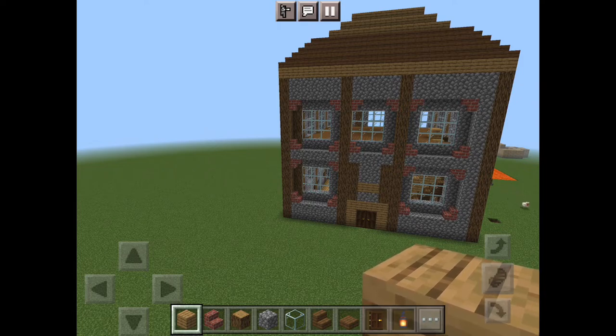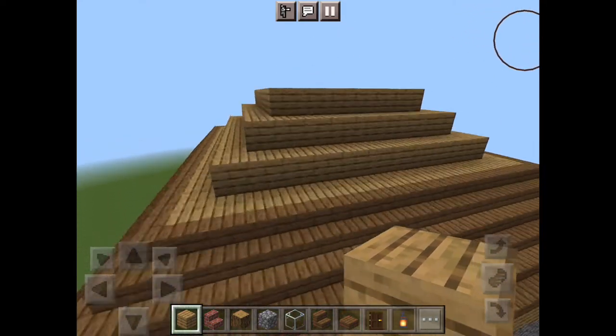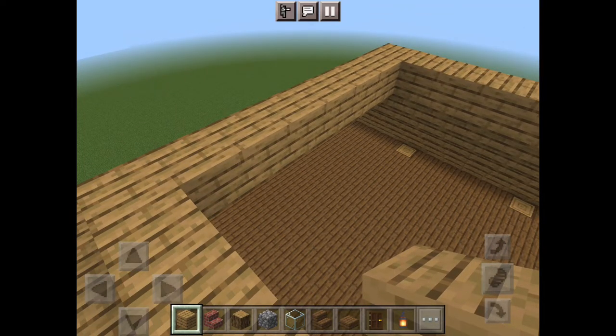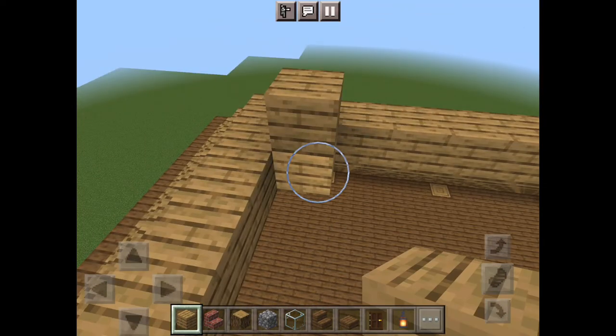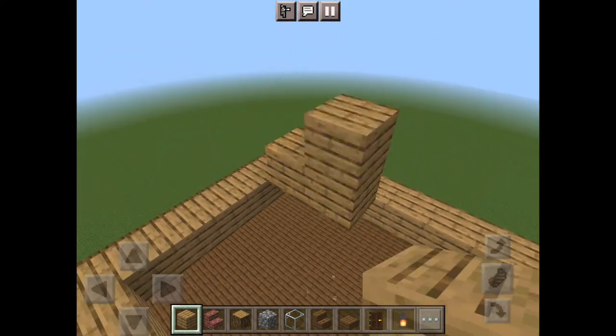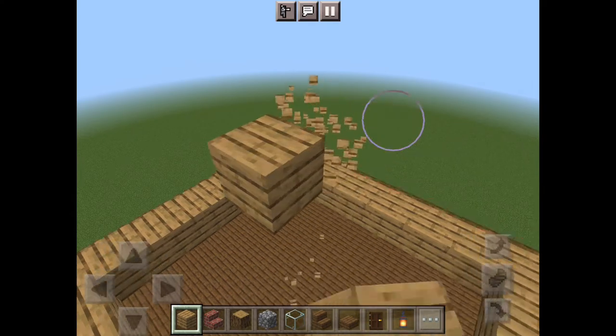Oh, and also — you don't need to — but I also added a platform at the second floor where the other windows are, and a platform for like the attic where the roof is. You don't need to, I just thought it'd be kind of normal.